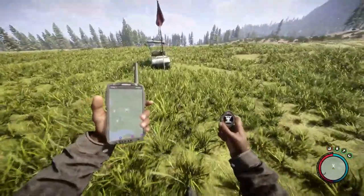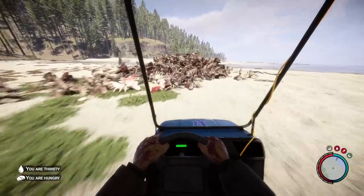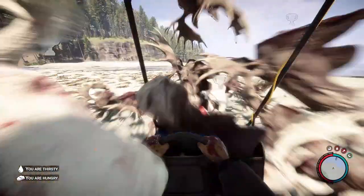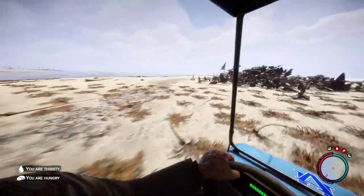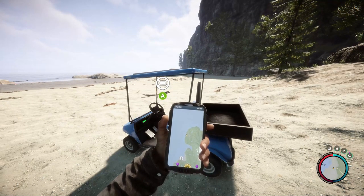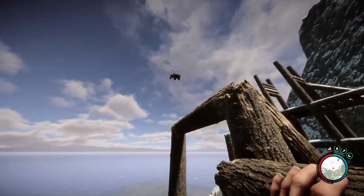These vehicles are nothing new to the game — the only difference after patch 0.7 is that they actually work. Players can easily distinguish between the two types by color: if it's blue, it's drivable. The golf cart is a solar-powered electric vehicle, and I didn't even notice the solar panel for a while.